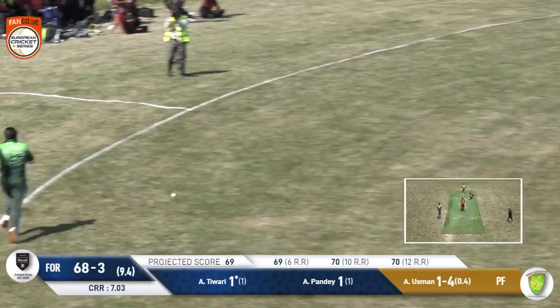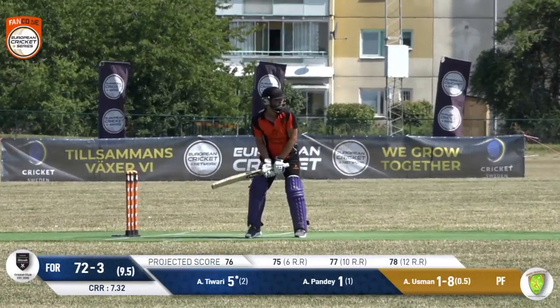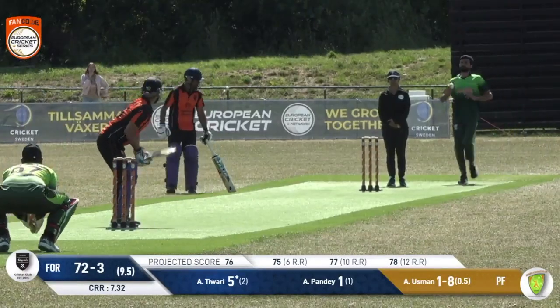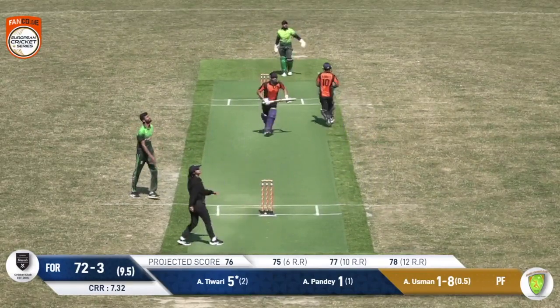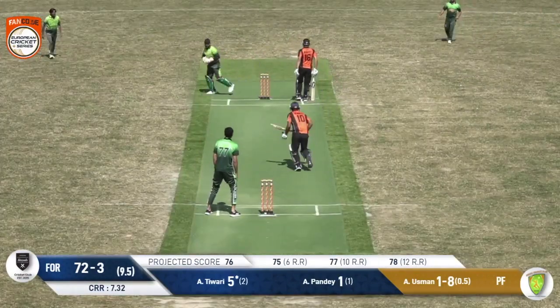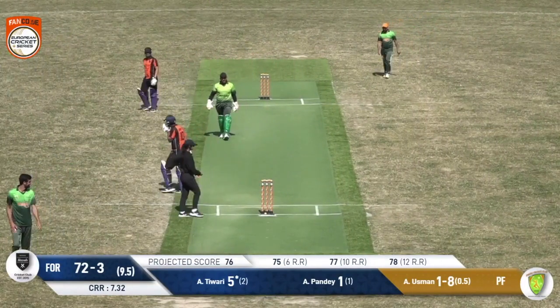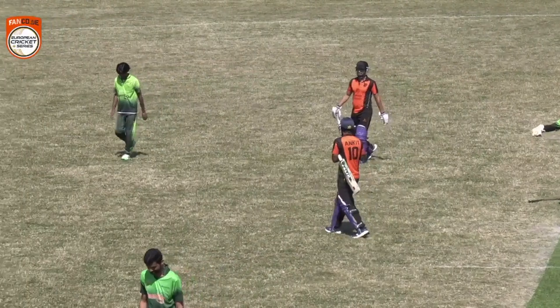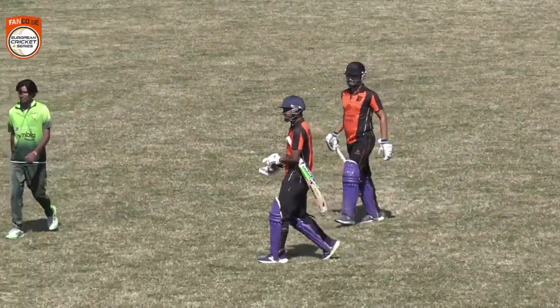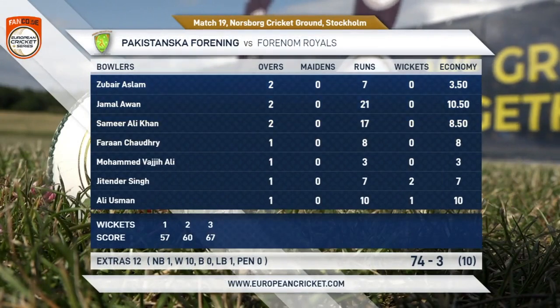That's a good shot though — forced through the extra cover region for a rare boundary. The first boundary by any batter who's not Anarid Ram in this innings — only the fourth four of the entire innings — and it comes from the penultimate ball. Calm and making a good connection on the right side of the pitch; first boundary in 24 balls as this is the last ball of the innings. It's nicely pouched by Zubair Aslam running in from long on. They get two to finish things off — thought of a third but it was impossible. The Four Non Royals finish on 74 for three from their 10 overs. It's a distinctly underpar score, but they got 78 for three last night and won that with relative comfort by 11 runs — so who knows.